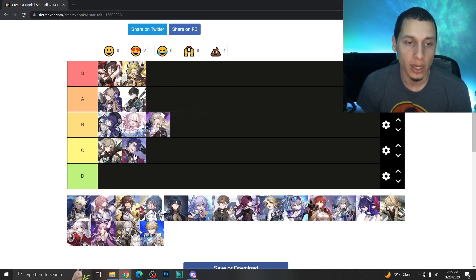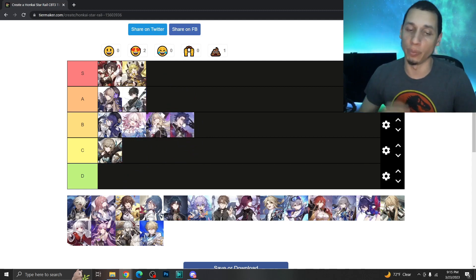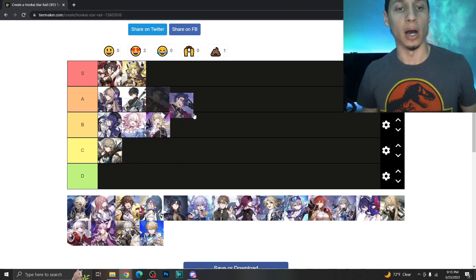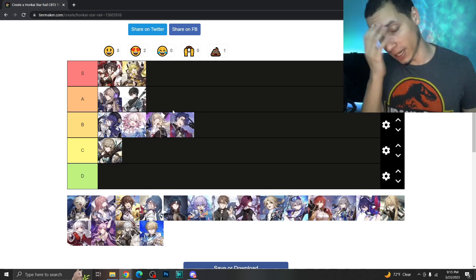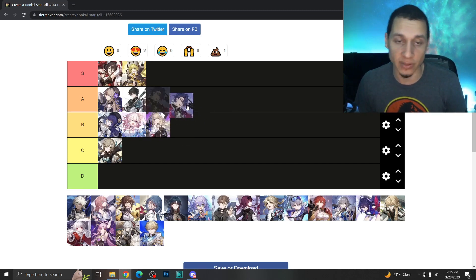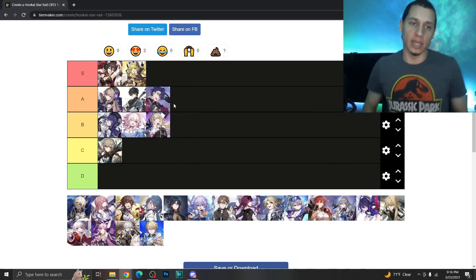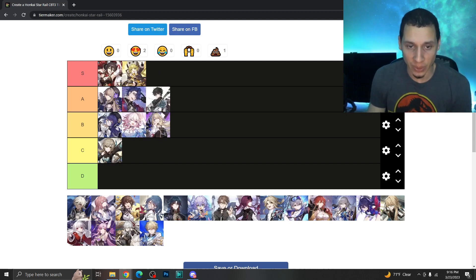Sampo is a four-star wind damage unit whose main job is enhancing the damage over time that allies place on enemies through breaking or abilities. He adds a lot of value by amplifying those DoTs significantly when stacked up. You'll want teammates who consistently apply DoT to get the most out of him, making him more reliable. His skill is a five-hit attack that's also good for breaking. I'd put Sampo in A tier, just above Dan Heng.